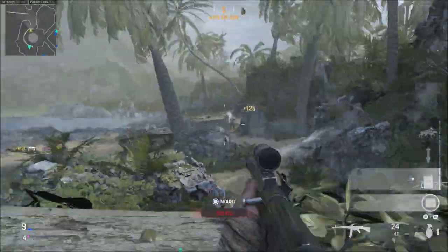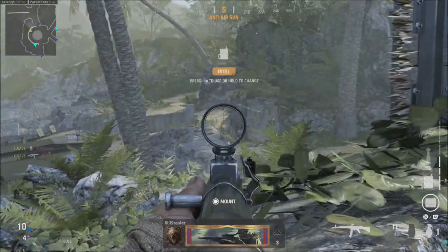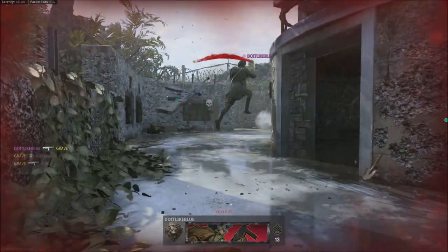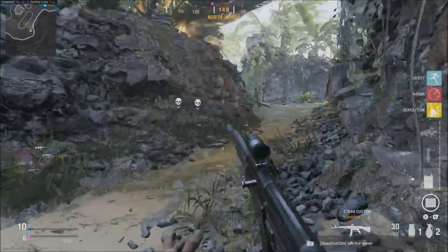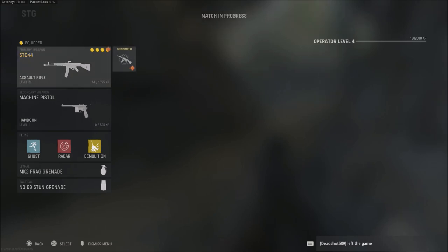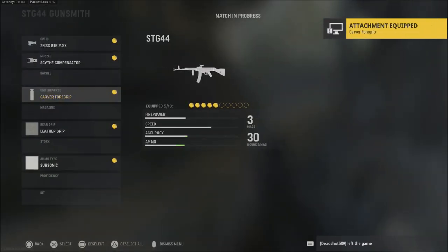The biggest takeaway from yesterday's patch notes was Ninja being placed in the game as a permanent perk. I'll get into all the details about what they're replacing with that here in just a second, but that is one thing that is coming back. I'll link these notes down in the description as well if you'd like to read over them for yourself.